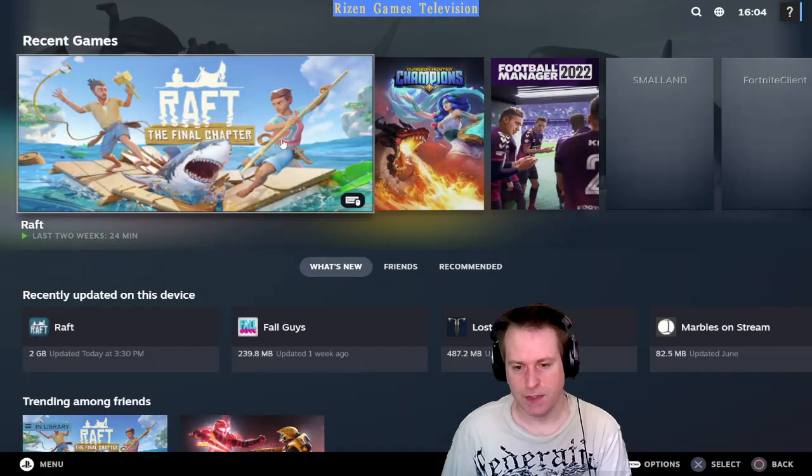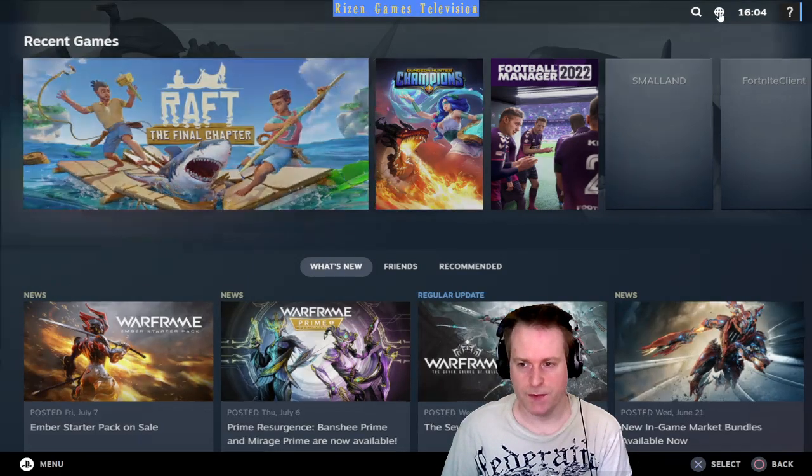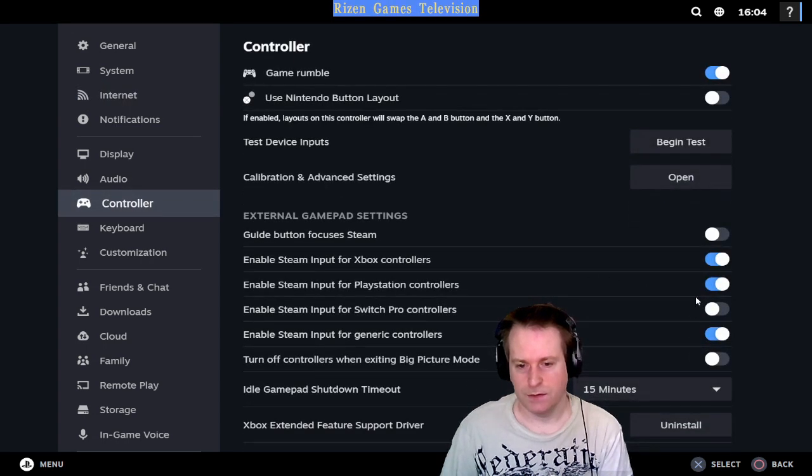Go into this little globe icon at the top, then go into Controller settings. That's all you need to check over there.